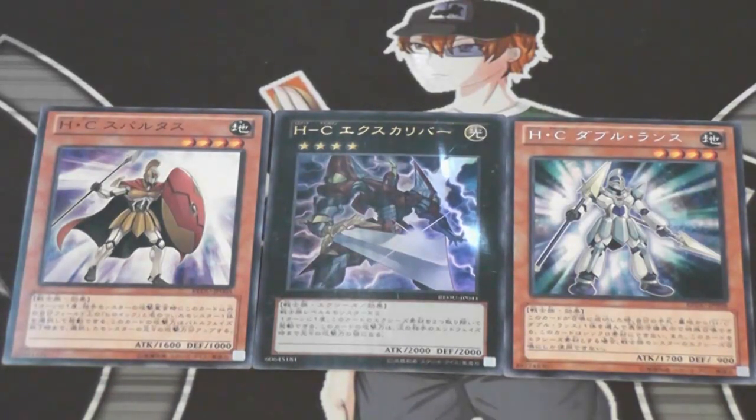Excalibur requires two Warrior-type monsters to Xyz summon into it. You get rid of both materials to make it double its attack and defense until your opponent's next end phase, making it a 4,000 attack monster. It has 2,000 attack and 2,000 defense normally. It's going to work great with Elemental Heroes, Six Samurais — anything that can bring out Level 4 Warrior-type monsters easily. They're a really fun archetype where they boost each other up, protect each other, and can really gain high attack points. In the future they're going to get some amazing Xyz support, and I plan to try them out.